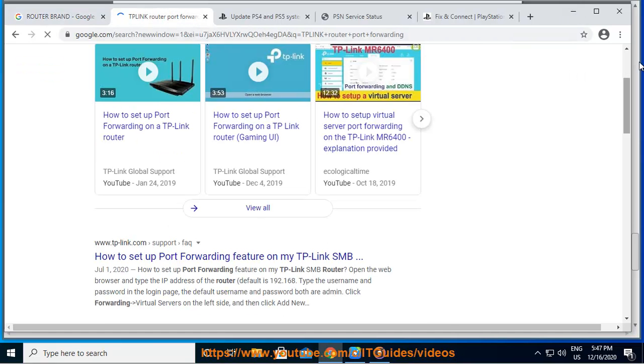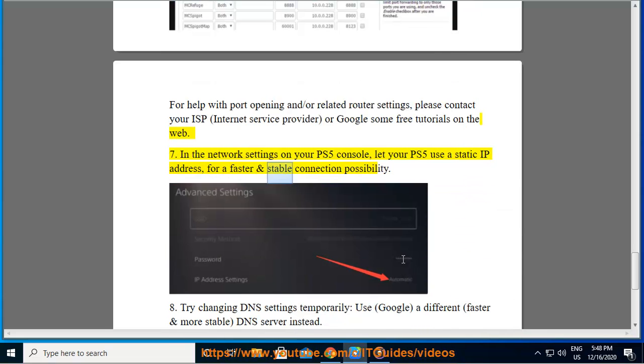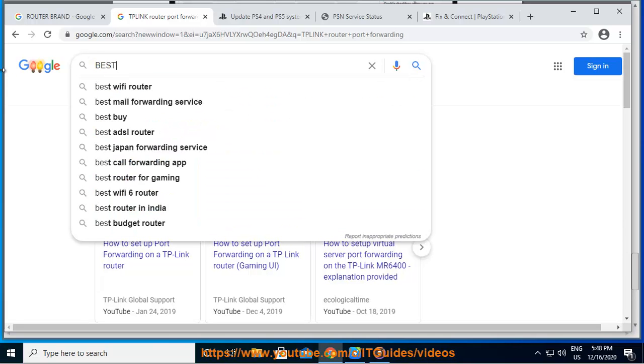Step 7: In the network settings on your PS5 console, configure a static IP address for a faster and more stable connection. Step 8: Try changing your DNS settings and temporarily use a different, faster, and more stable DNS server instead.